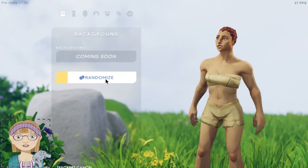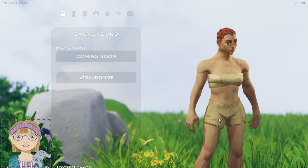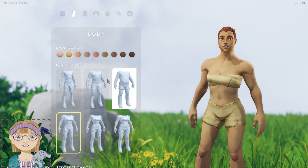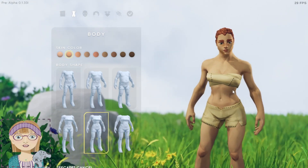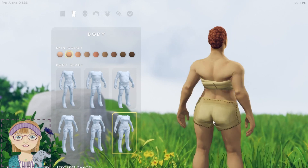Some funny randomizations there. So we have a female now. You do have your choice of male or female bodies in three different types for each: kind of a skinny, a more toned and fit, and a chubbier body.